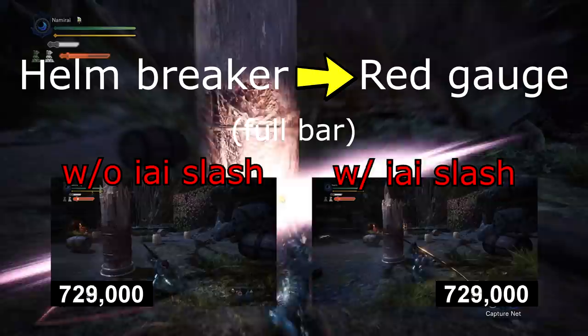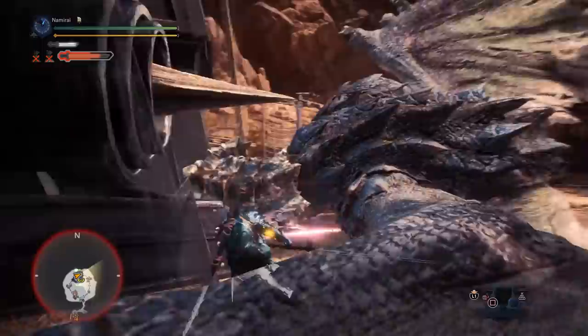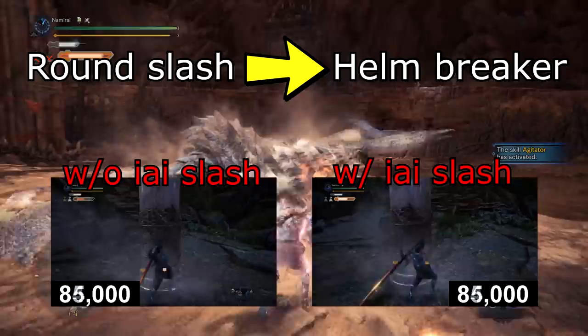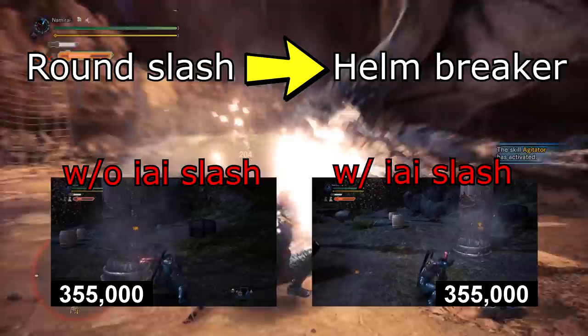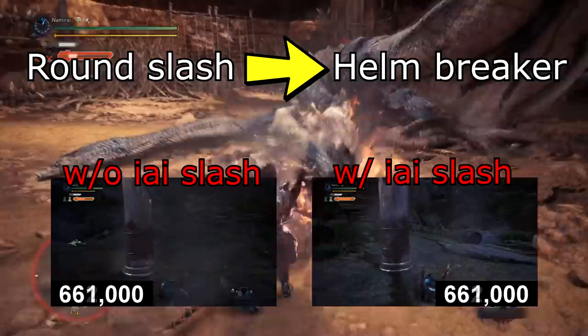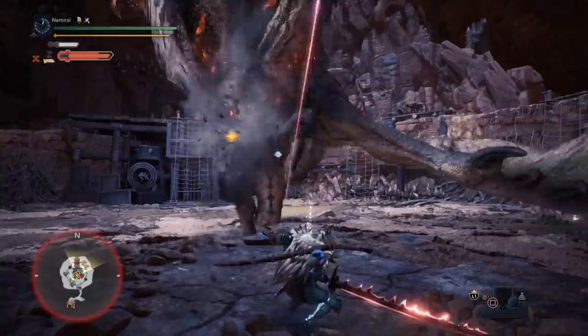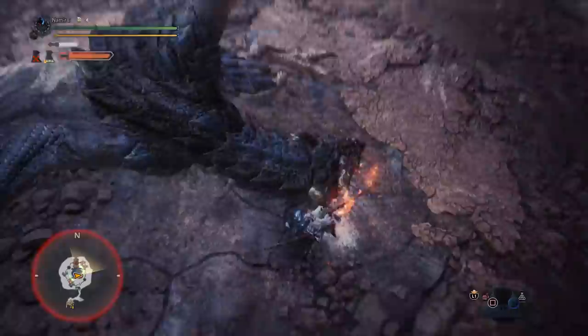Of course you have to consider that there is some inaccuracy in pressing the buttons frame-perfectly, but roughly it should be around that number. It's important to say that with Foresight Slash you actually deal more damage, and that damage you deal with it you will never be able to gain back in the frames you lose. In this other clip you can see the difference in frames between using and not using Foresight Slash after a round slash in order to get a helmbreaker as fast as possible — the difference is almost zero. So that means you are dealing extra damage in the same amount of frames.